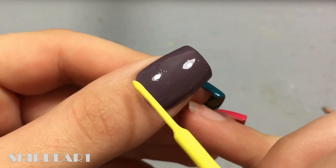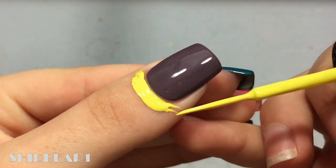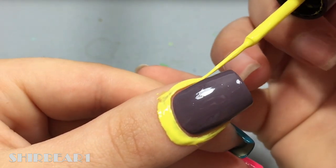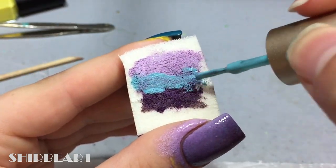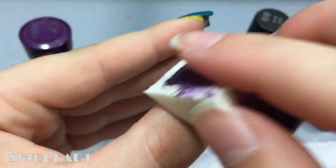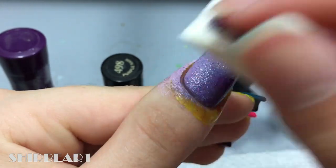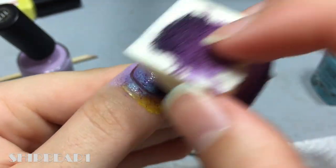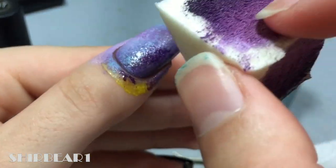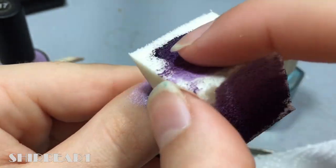First, scissor fairy dust. Start with a dark purple base and apply liquid latex around your nails. On a makeup sponge, apply the colors in the order of a purple gradient with turquoise in the middle and random spots of purple. Repeat and when you're done, remove the liquid latex.